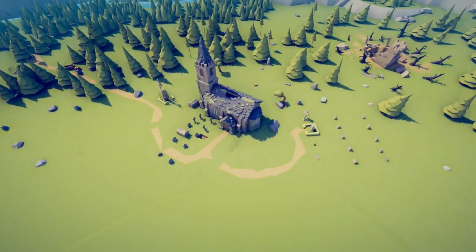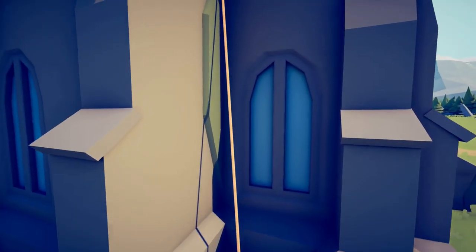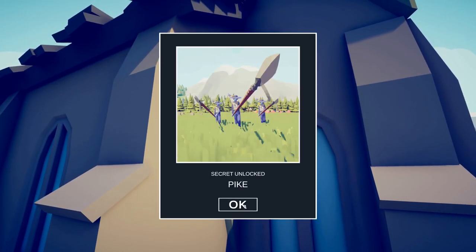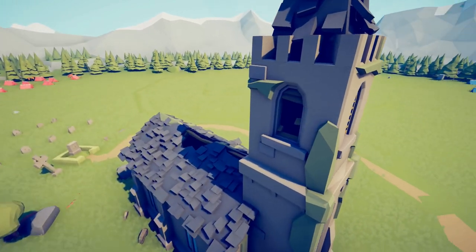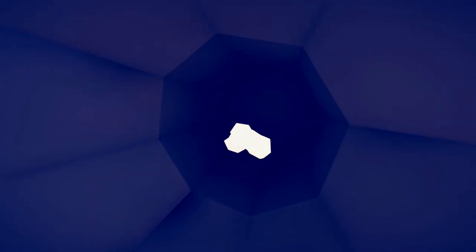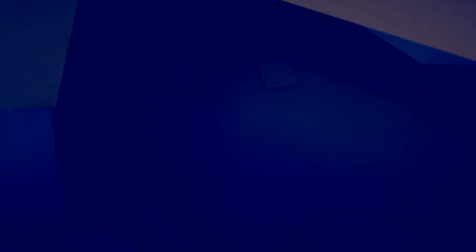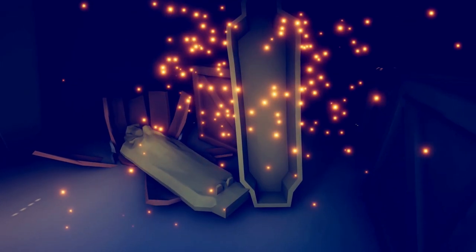For the next unit, head to the corner in the back of the church, then up to the top of the church. Head to the tower at the top of the church and go inside the window. Super Peasant. For the next unit, head into the hole in the top of the church roof and check out the sarcophagus. The Pharaoh.